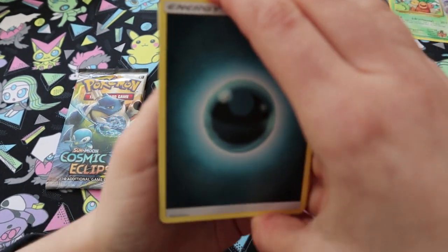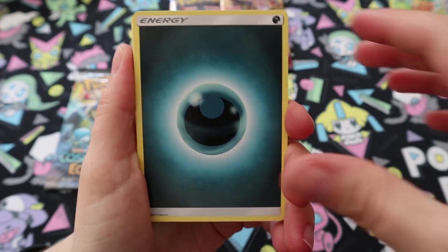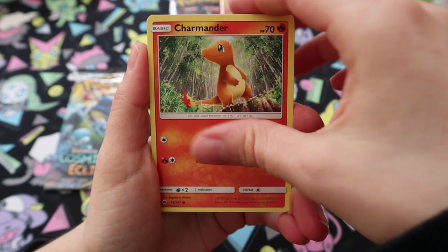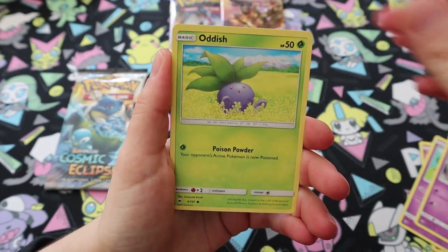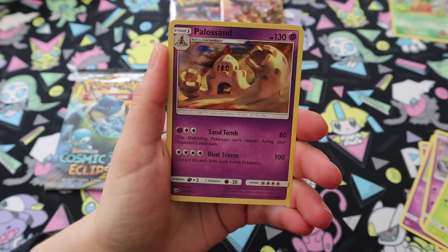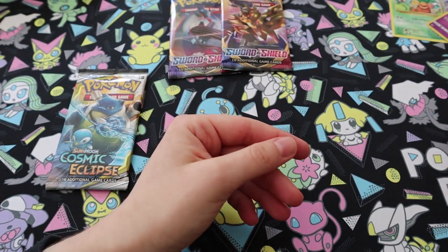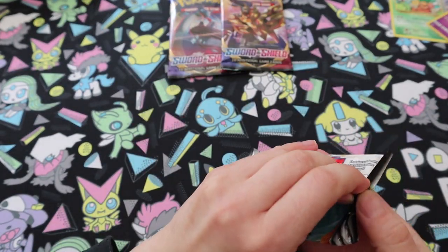Simisir, Heatmor, Lana, Charmander, Mawile, Espurr, Duskull, Oddish, a reverse Inkay, and a holo Palossand. Well, it's a hit! So we're two for two so far, going on to Cosmic Eclipse.